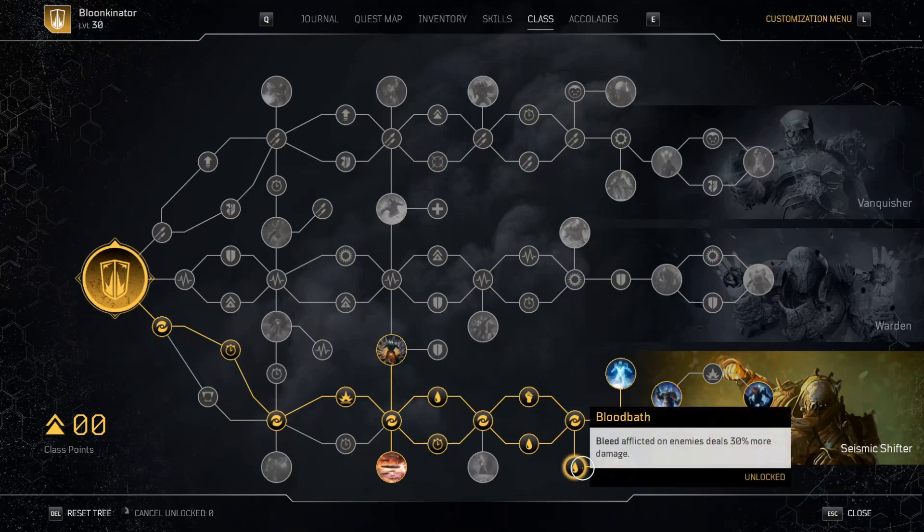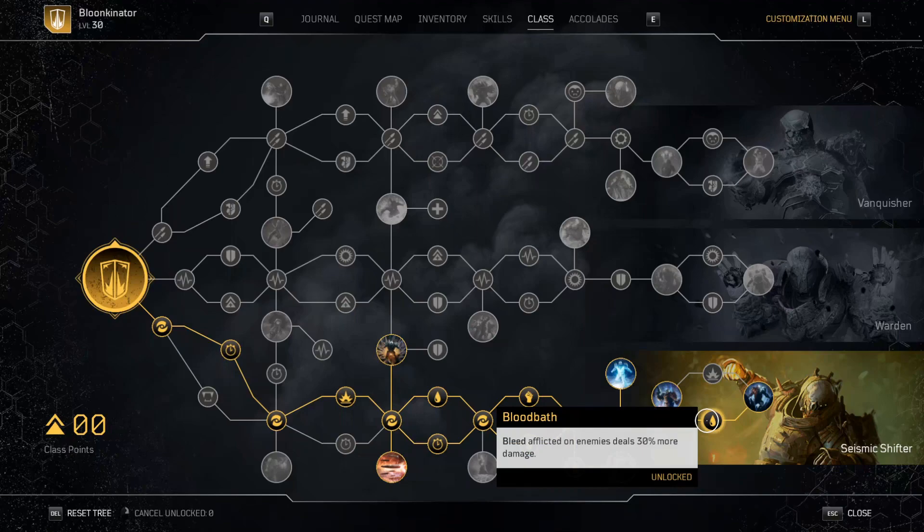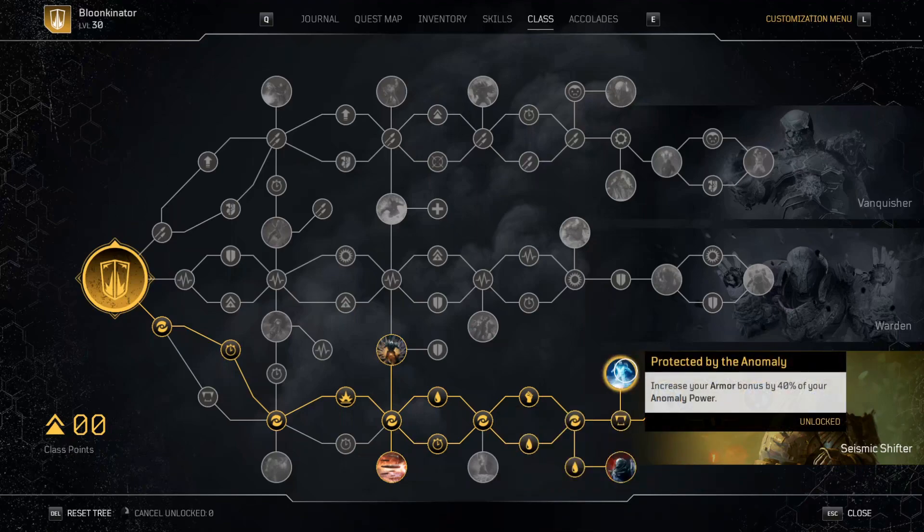We also got Bloodbath — bleed afflicted on enemies deals 30% more damage. I have two nodes of this one. We're also going to have Protected by the Anomaly — increases your armor bonus by 40% of your anomaly power. Since this is an anomaly-focused build, having high anomaly power is also going to increase your armor by 40% of whatever your anomaly power is.